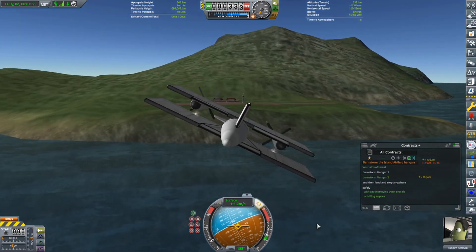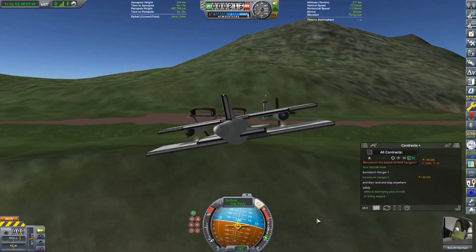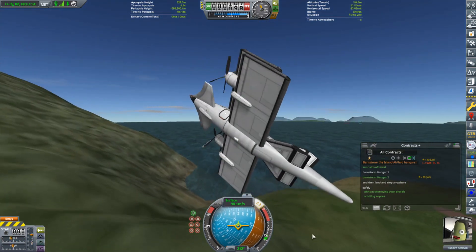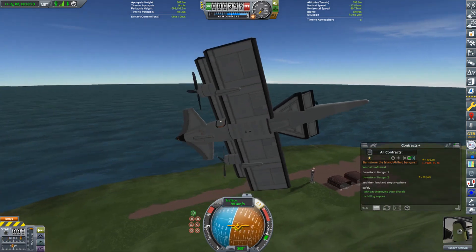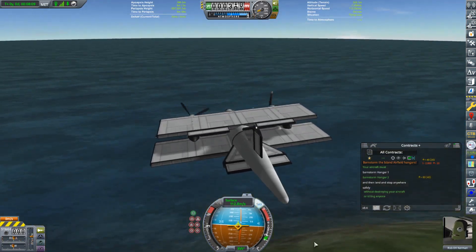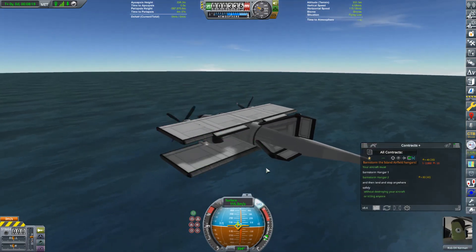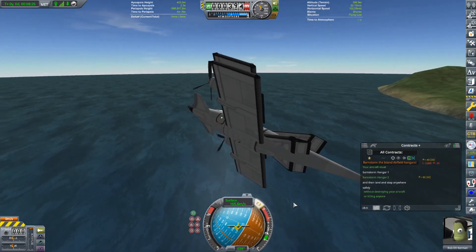I want to go a little faster this time because I barely cleared that hill. Someone in the chat is suggesting using IVA view — that scares the heck out of me, I'm not going to do it that way. I'm more comfortable out here in third person. Let's see if we can do this a little better this time — I think banking left a little bit will help.